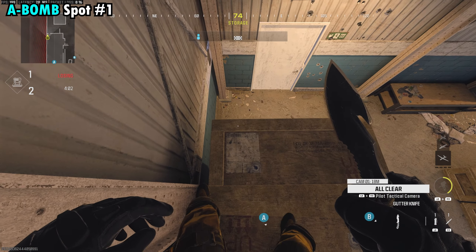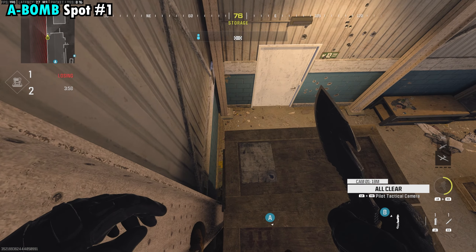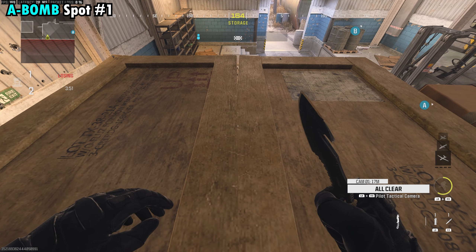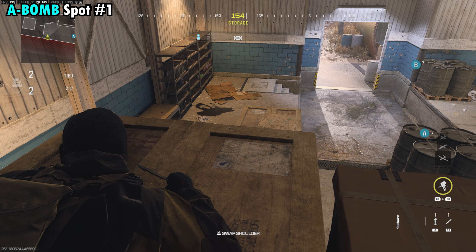So what we want to do is lay toward the back side of the box so we're as far out of the way of that door as possible. We're going to lay down facing the door and then slowly turn to the right until the back half of our body goes into the wall and the top half of our body is facing forward, which is going to make it a lot easier for us to stay hidden up here.